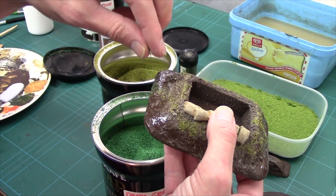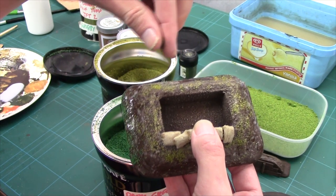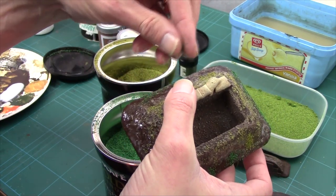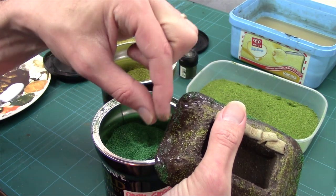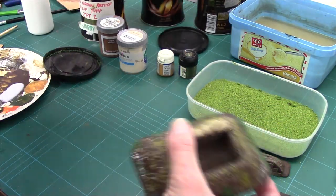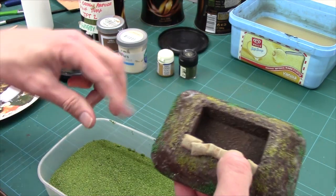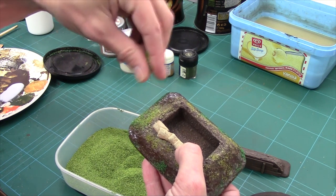I'm sort of catching the overspill in the tub so I'm not making too much of a mess. I'm going to do it just along there. Maybe a bit thick there. A bit there, a bit there, a bit there, and a little bit along there. Do you see where the dark bits are? And the next thing we need to do is start sprinkling on a lighter mid-tone, which will hopefully give us our actual ground effect.